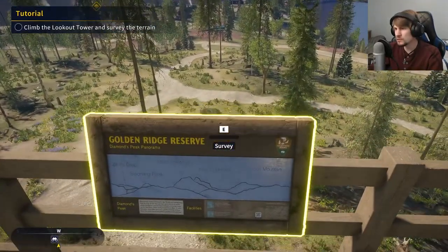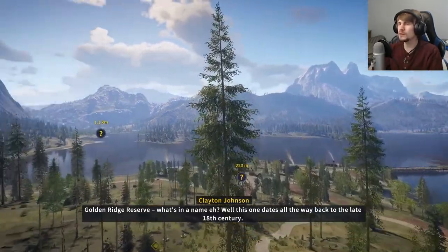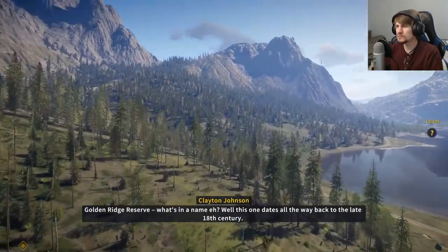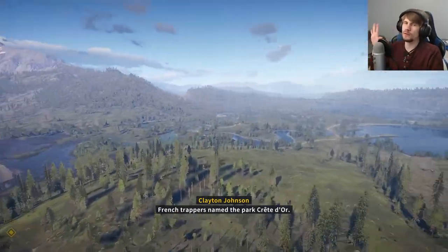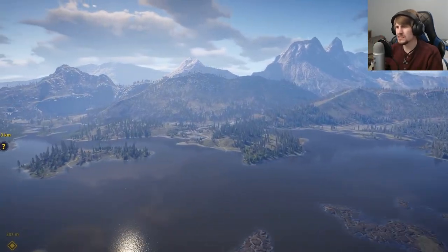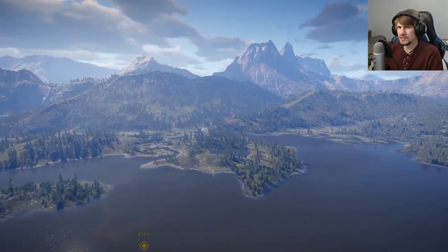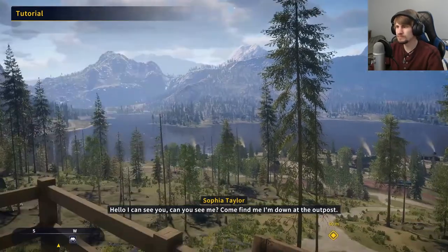So we'll do a survey of Golden Ridge Reserve. This one dates all the way back to the late 18th century. Now the flyover is much better — it's not that choppiness we saw coming in. I don't know if that's because it was a pre-made cutscene, or if the graphic settings just weren't compatible with it.